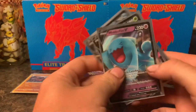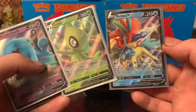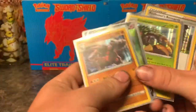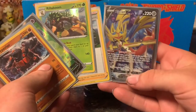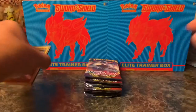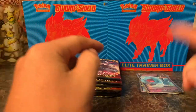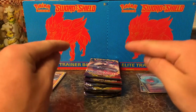Here are our pulls for our second box: Wobbuffet V, Celebi V, and Keldeo V. This was the second box that we opened. And this was the rares and holos out of the first box that we opened. You can definitely tell which one ended up better. Let me go ahead and clean this stuff up and we'll get on to the last little bit — the individual packs — and then I have a surprise for Zane, who was the reason I did this opening today. Stay tuned.